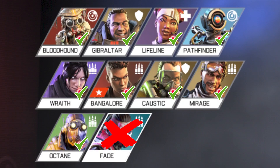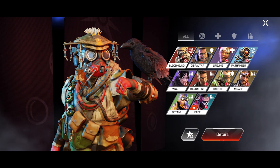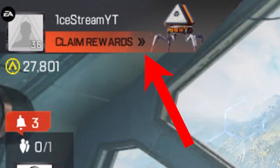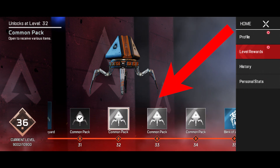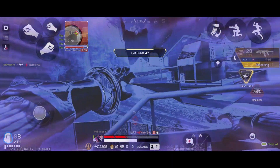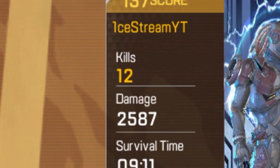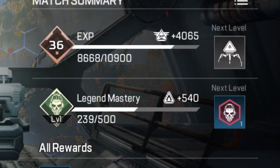The nine starter legends can be obtained through the game's account level progression system. You get Bloodhound straight away. The rest — in the lobby menu, simply click this panel to bring up the account level progression system window. Down here are the rewards you'll get for leveling up your account. All you gotta do is literally play the game and you'll get account experience points. You'll earn more EXP points by winning matches and or by performing well in those matches — get a high amount of kills and assists per game and you'll get more EXP from that game.